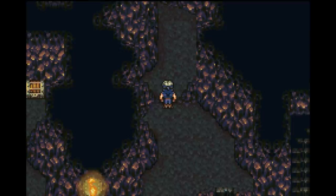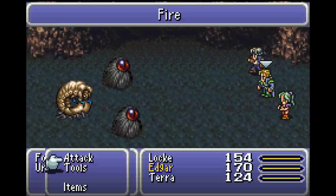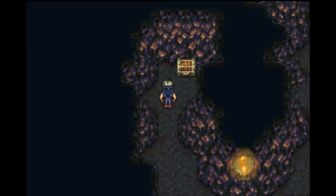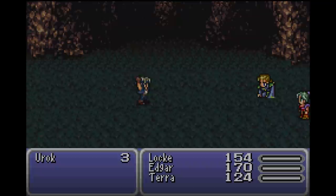The encounter rate is very frequent. I'll probably fight a couple more times and then start running. I mean, I'm not even using Locke to attack at the moment and it's still light work. So this was a chest that I couldn't get to earlier - that's good. Something tells me that the room I could access further up was probably an extra room to get an item. Let me start running now.